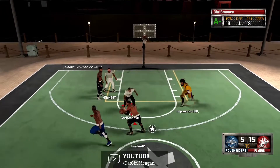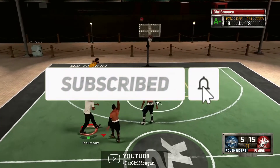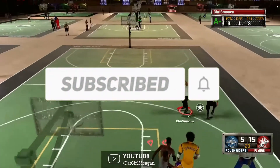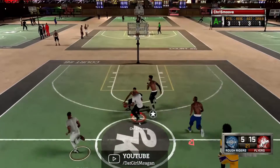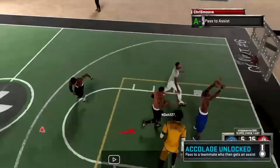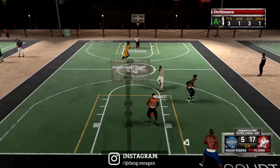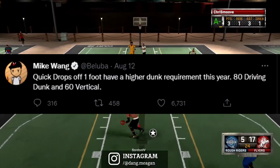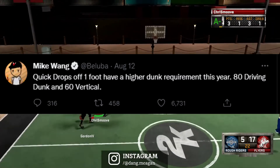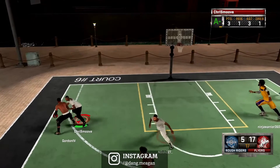Another thing: dunk requirements have also changed for 2k23. For certain dunk packages like the quick drops off one, a lot of people complained about play shots doing unblockable quick drop dunks. So Mike Wayne said quick drops off one now have a higher dunk requirement this year — 80 driving dunk and a 60 vertical to be able to get the quick drops off one.